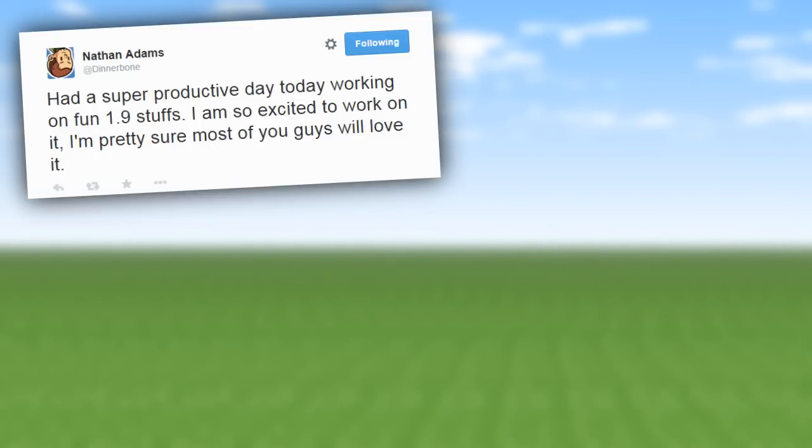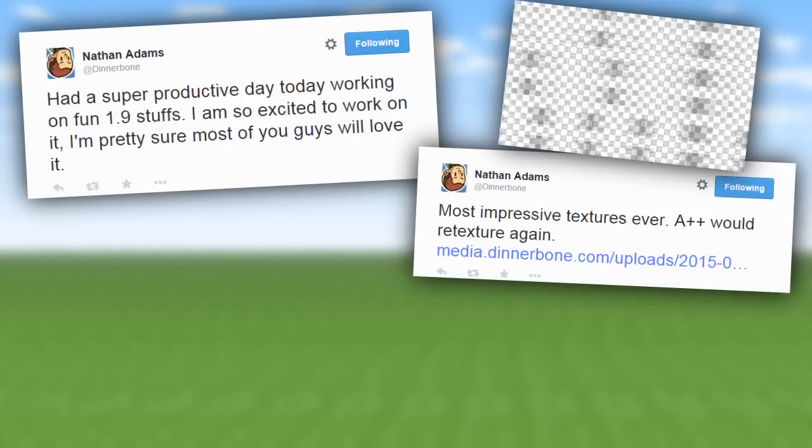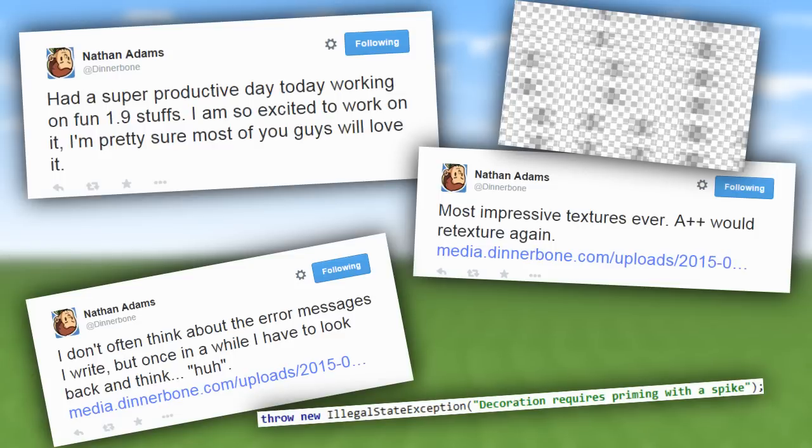Next we've got rapid-fire tweets from Jeb and Dinnerbone. Dinnerbone said he's had a super productive day working on Minecraft 1.9, that he's excited, and that we're all going to love it. He also tweeted that he had a great time making some awesome textures — 'A++ would retexture again.' The textures look tiny and appear to be on some kind of transparency, suggesting they might function as a particle effect on a mob. He also mentioned error messages involving spikes.